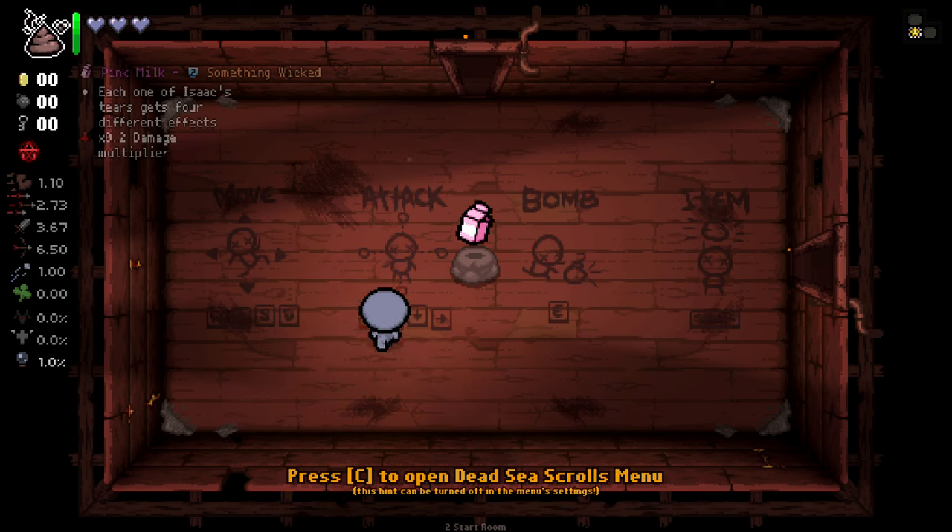Hello everybody and welcome back to some more Isaac. We're jumping in for another showcase run. This time we are showcasing Pink Milk from Something Wicked, and this item is one that I absolutely love. Anyone that knows me knows that I absolutely love Fruitcake and anything that's got random effects — like $3 Bill — and this is just the epitome of that.